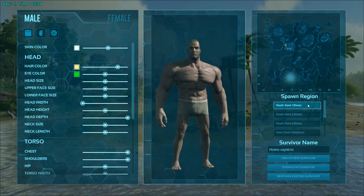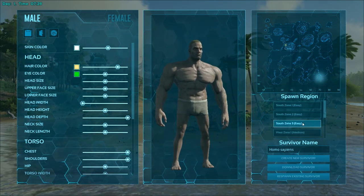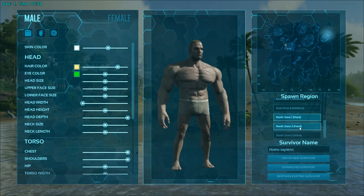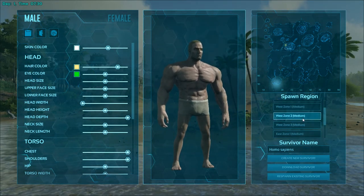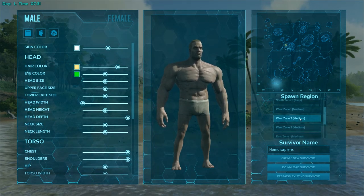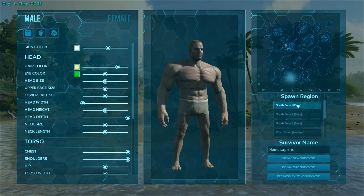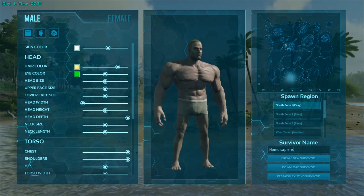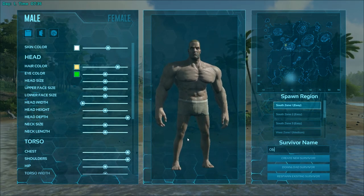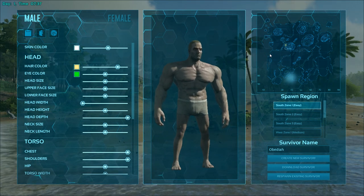Once you've got your character looking the way you want, that's how it's going to be forever — there's no way to change it in game currently. Then you have to pick a spawn zone. There are all these different zones shown on the map, conveniently color-coded as easy, medium, or hard. If it's your first time I definitely recommend an easy or medium spot. We'll name this guy Obadi and go ahead and join the server.